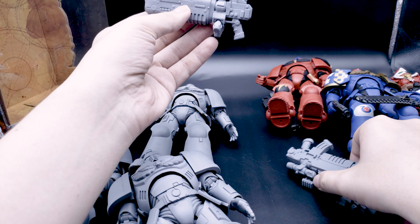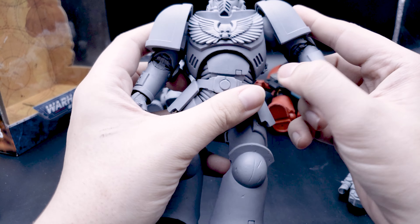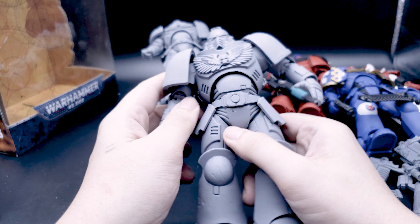I literally went online and Googled 'who are the nicest Space Marine chapters,' because in the grim dark future there is only war and not really any good guys. Some people said the nicest ones are the Salamanders and the Lamenters. So I thought, okay — I quite like the green, and I'm going to do one green Salamander and one yellow Lamenter.